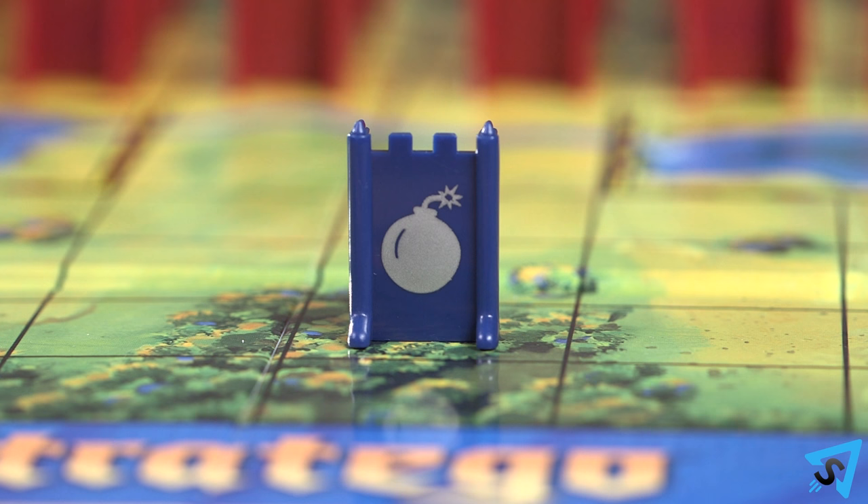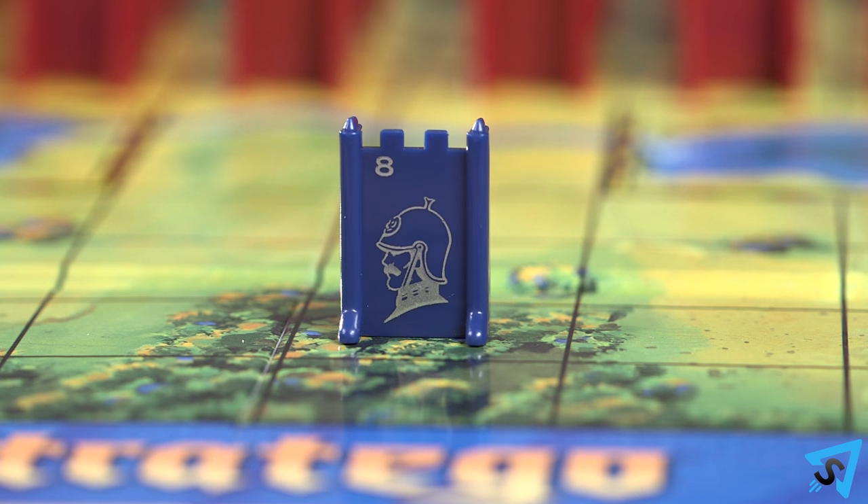Whenever a piece attacks a bomb, the attacking piece is lost and removed from the board, except if it is a number 8 miner. Then the bomb is diffused and removed from the board.